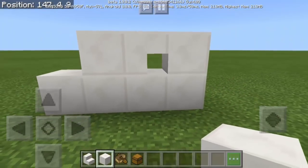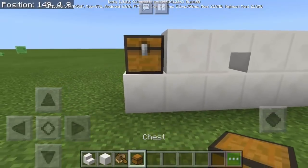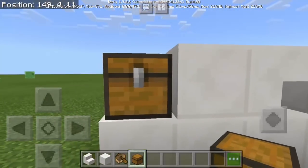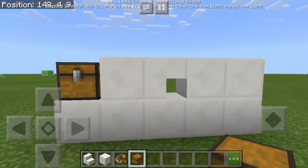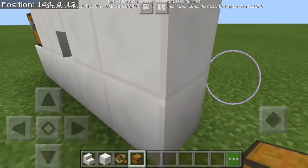This is where we're going to put the small chest, so let's put two more here. And then I'm going to put the other chest — the big one — so that you can see the difference between the two.